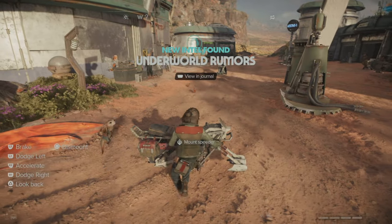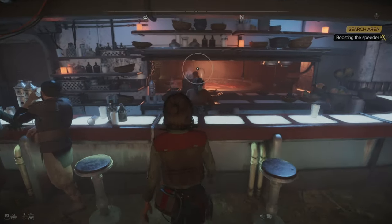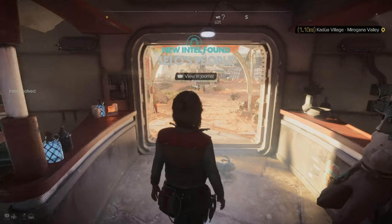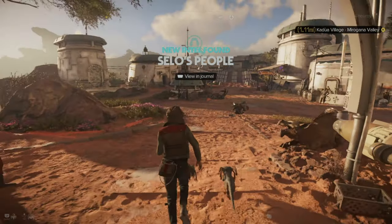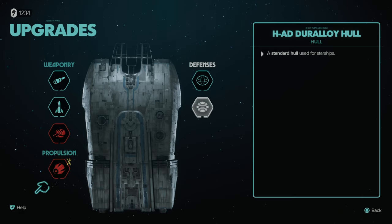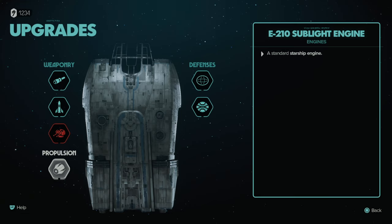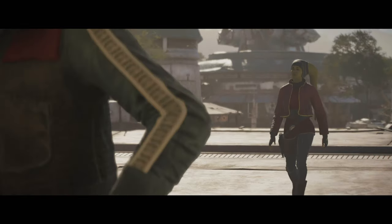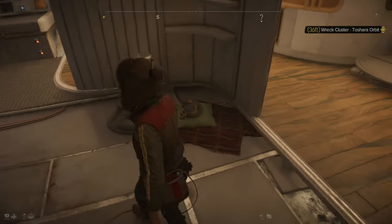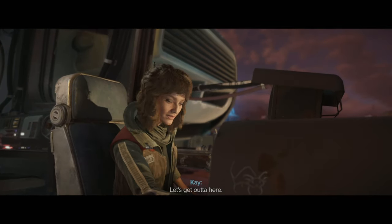Before heading back to the ship, I get intel on an important speeder upgrade — a booster. The bartender knows someone who does upgrades but she's gone missing. We repair the ship first, installing the repulsion. Danka has another job: sneak in somewhere and delete some data. Nyx has got a little sleeping spot. The mechanic's confident the ship will fly — let's take off.